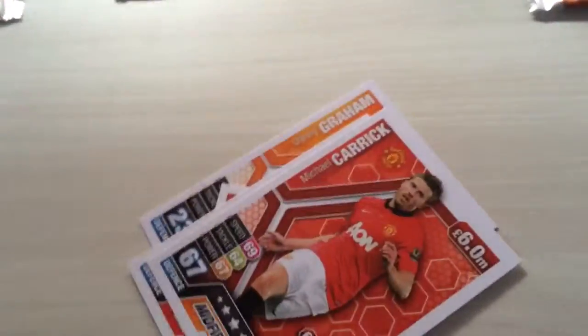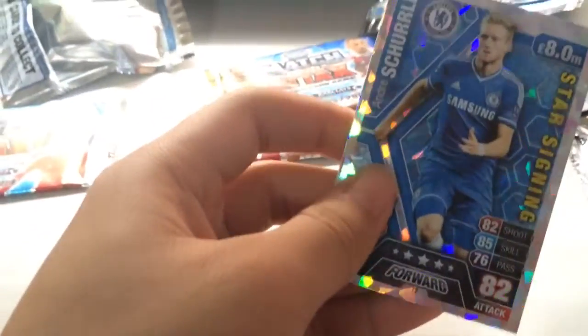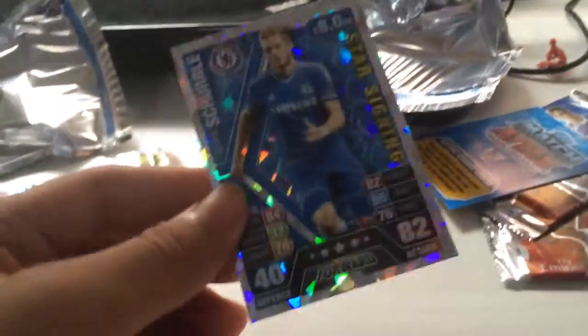First up: Graham, Liver, Richards, and Carrick. Woah, he's a 5 star, although his rating is 67 and 70. Some of the cards are really like that. And we have... I can't pronounce his name, but we have this guy, Star Siding from Chelsea.